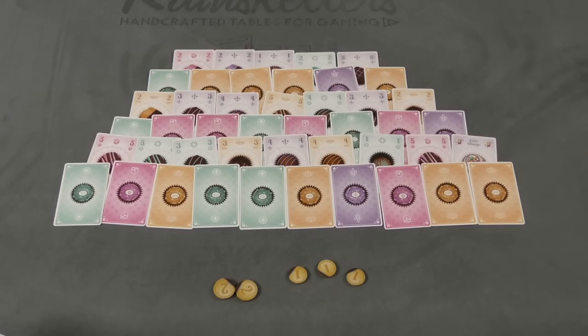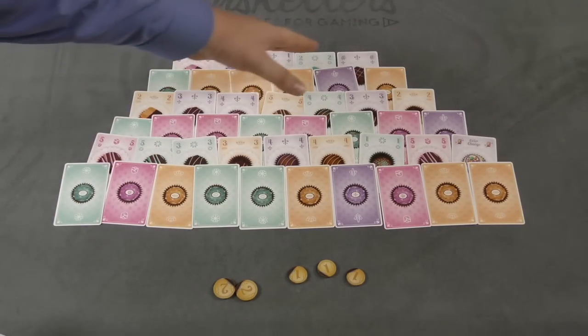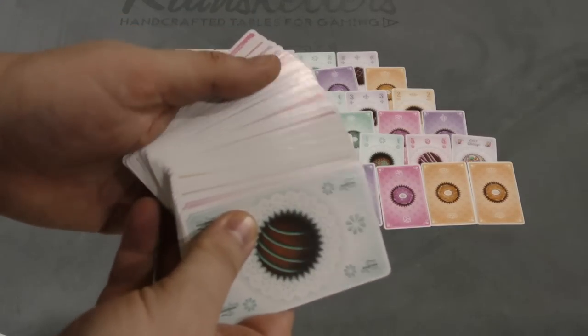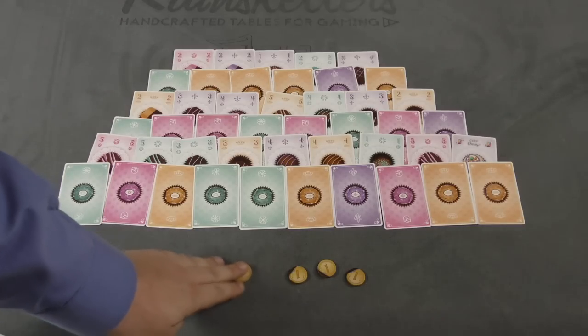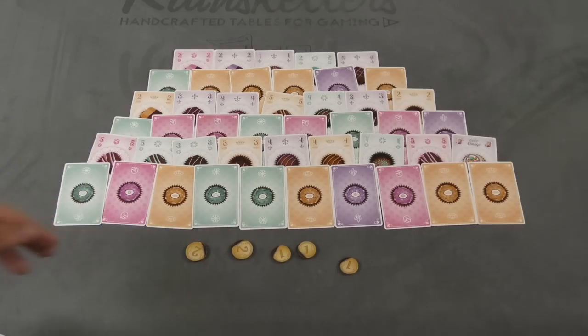No matter how many players are playing the game, you're always going to set it up the same way here. Five face-up cards and six face-down on top of that. And you're going to be doing that three times over the course of the game, which uses every card in the deck. You're also going to be putting a certain number of coins down here, which is affected by player count, so I have it set up here for four players.